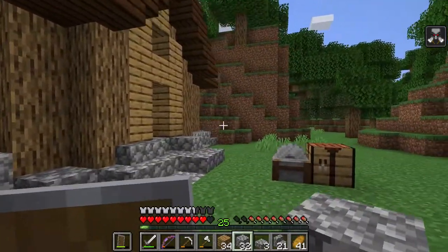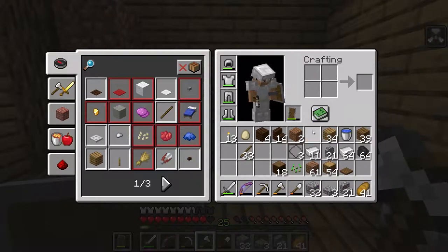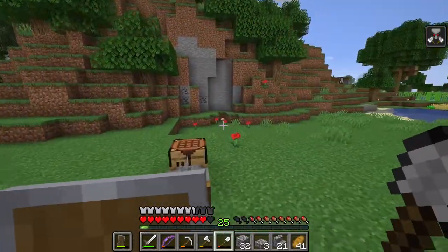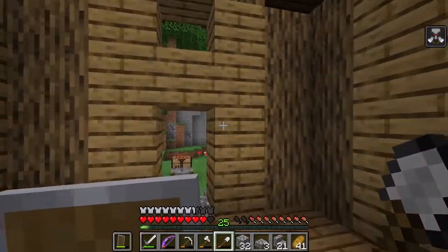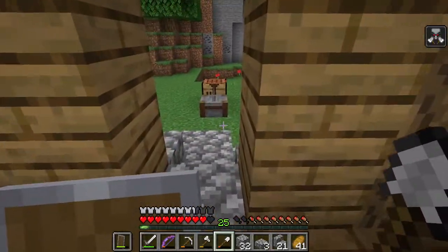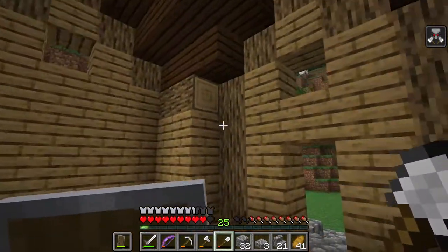I just gotta go get some more dark oak so I can get this roof done, and then I think the building will be done. I just have to add some detailing here and there. The interior will be for next episode — I don't really feel like doing the interior because it takes a lot of time since I start experimenting a lot. I'll go get that wood, get the roof done and get the detailing done, then I'll show you the finished product.